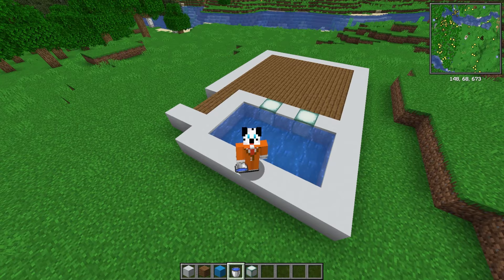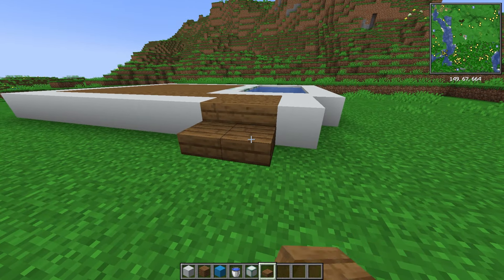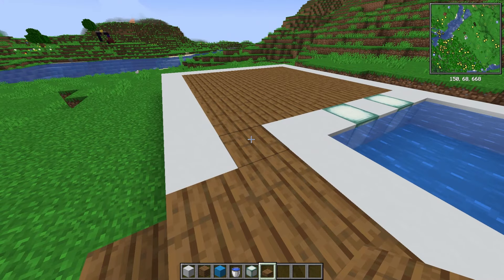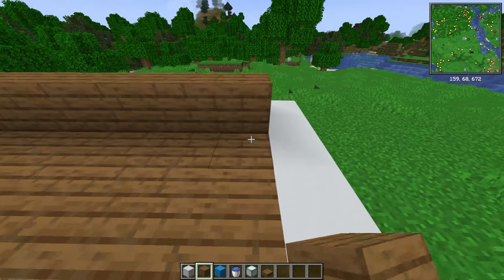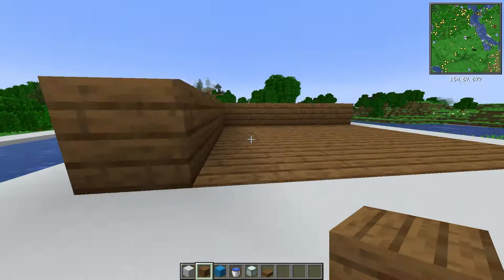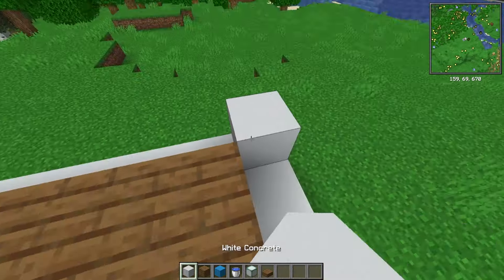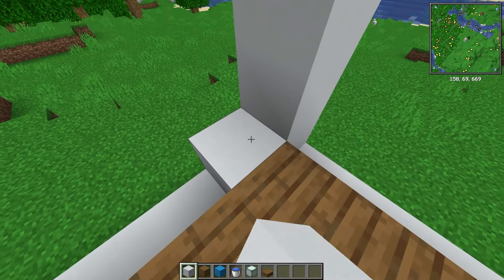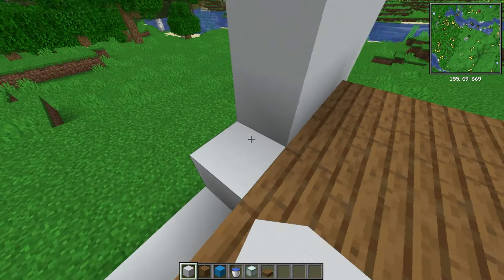Now that is a good-looking pool. Add two blocks to the front of the build and also add two slabs. Place another slab here to enter the building, and then build up your interior floor by one more block going all the way around. With the interior floor done, raise up your exterior walls by three and carry this on all the way around your newly placed floor.